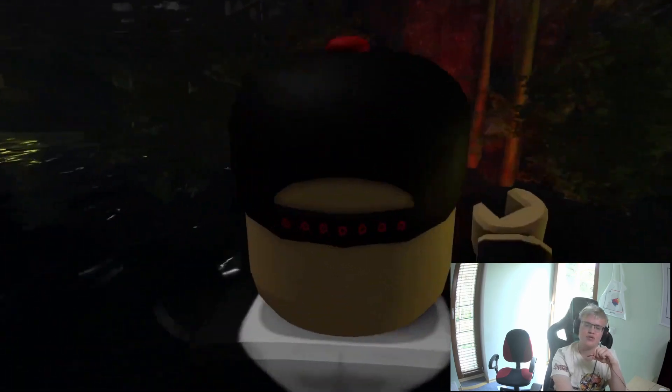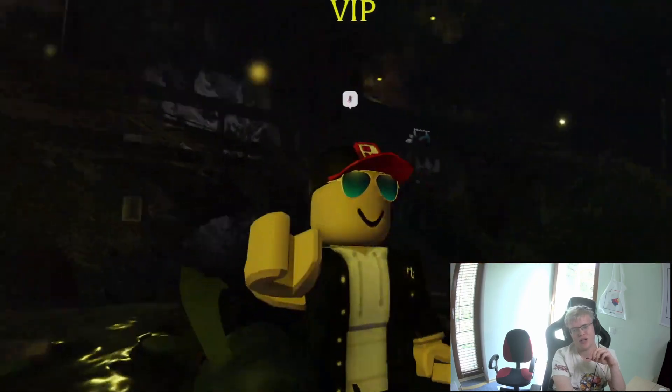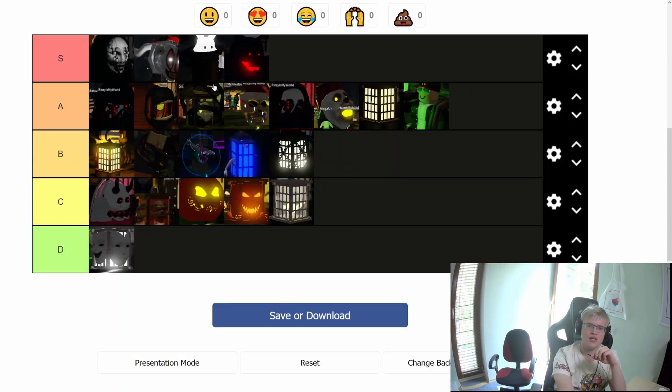Now we have the Cousin Ocular lantern from Book 1 Chapter 4, obtained by beating nightmare mode. It recently got a buff and now works like a lighthouse, similar to the Saegama lantern, so I will also put it into S tier. Thank you very much for watching today's video — see you next time, bye!